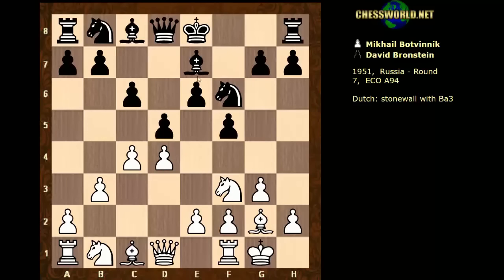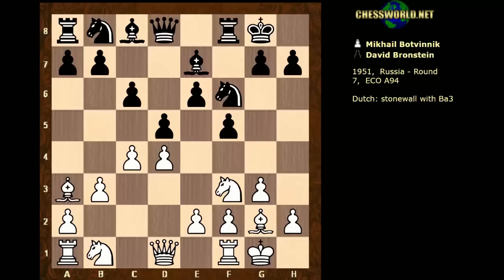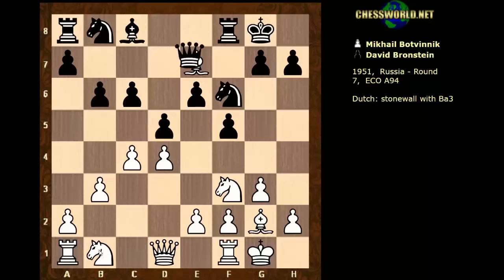Modern methods for black include trying to prevent that. Sometimes the bishop is actually played to d6 with Queen e7 to try and help prevent such an exchange. There are also other ideas that have evolved, like a5 or e6 to b4. But here it's possible for white, the way black has played, to just exchange off immediately with Bishop a3, making use of the knight still on its start square.